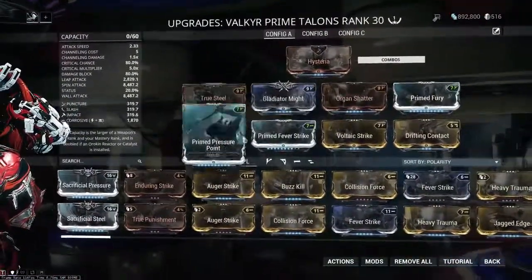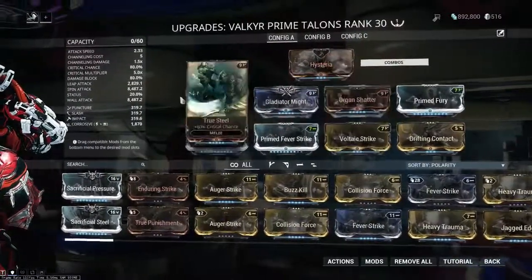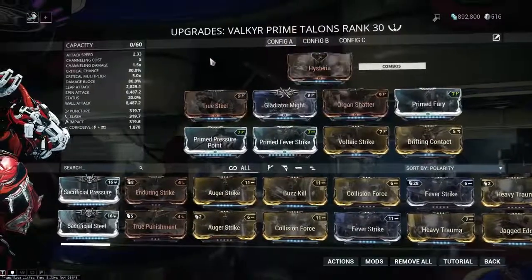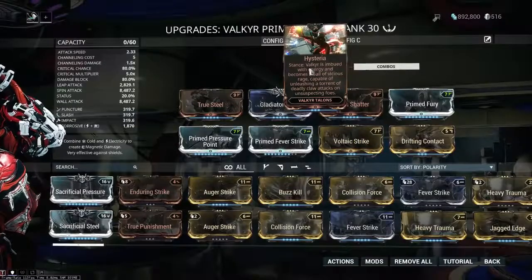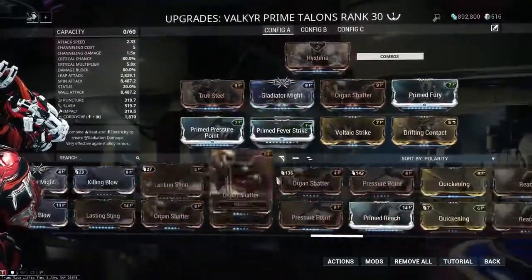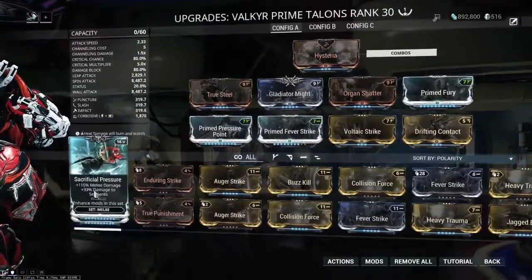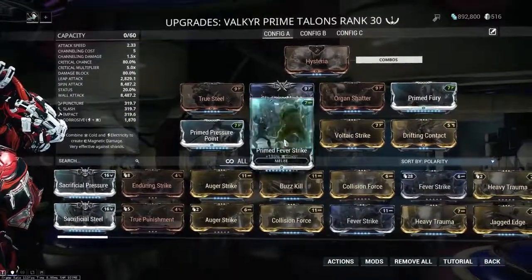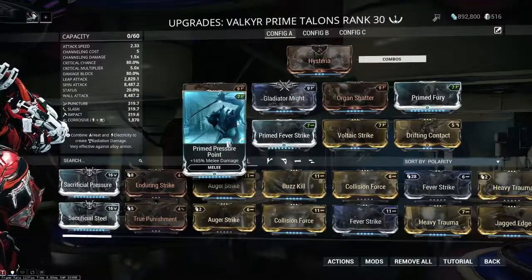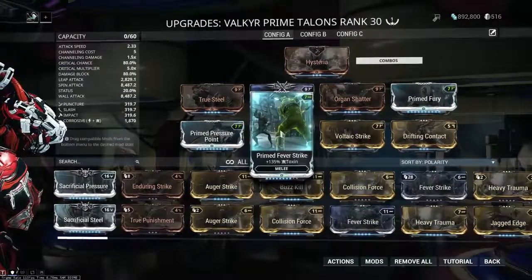Last thing to show off is the Valkyr Talons. The most important mod I'm running is Gladiator Might combined with Organ Shatter for even more critical damage, plus Primed Fury and some Corrosive damage, and bonus combo duration — which you can actually take advantage of on exalted weapons. The critical stats are disgusting. The only other thing I'd suggest thinking about for Valkyr Talons is using the Sacrificial mods, but you'll have to make sacrifices in the rest of the build since exalted weapons don't get 10 extra mod capacity from a stance — you'd need to forma several more times.